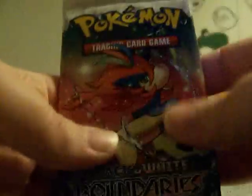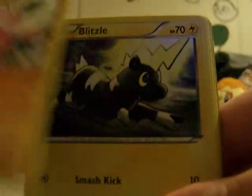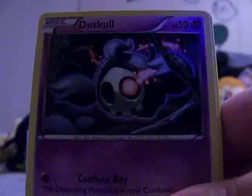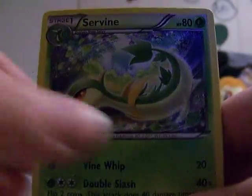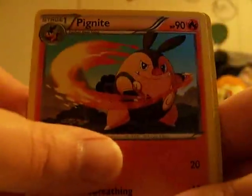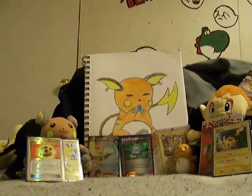We'll go on to the next Keldeo pack. Here we go with a Glegar, a Blitzel, a Pidove, a Duskull, another Tangela, Darmanitan, Servine, a Pignite, Reverse Trapinch, and Bellossom. Good — don't have this one, and I like Bellossom anyway.